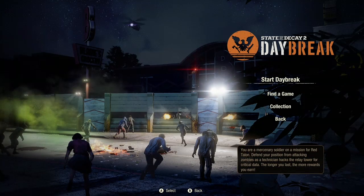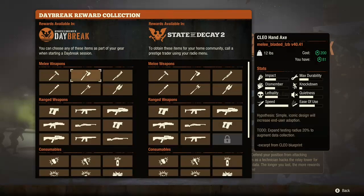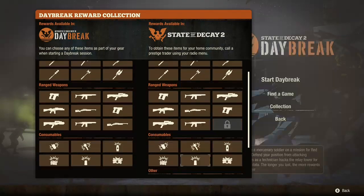In Daybreak, you go in and you notice you have four things. Your collection is what you get as you play through — you'll unlock items in the game. Now, you can see I haven't unlocked everything. It's pretty tough to beat the whole Daybreak. You can beat a few levels, no problem, but finishing the whole thing is actually pretty tough. I've made it to level 5 by myself on single player, but I've never beaten Daybreak. There are people that have — I'm just not that good at it.